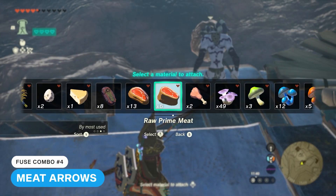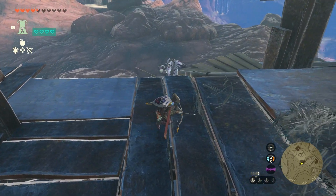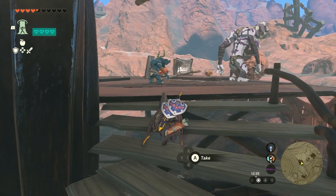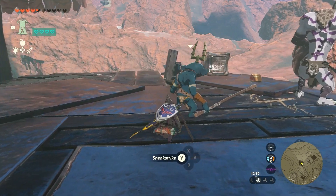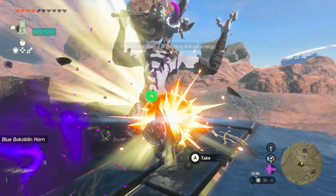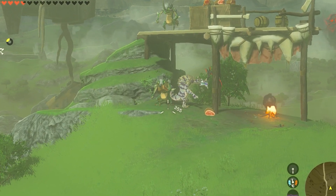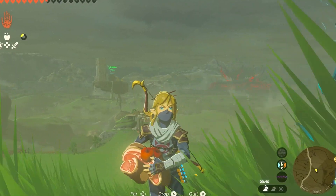Another fusion from the gameplay trailer of Tears of the Kingdom that made people very curious was the ability to attach meat to your arrows. Some might say that Nintendo were trying to raise the stakes. They're actually really useful, albeit a little bit tricky to use. If a meat arrow lands near an enemy, you'll distract them and have the ability to sneak up behind them and deliver a deadly sneak strike. If there's ever a master mode or a new game plus, this will be incredibly useful. But for now, it's fun just to watch them stand there all confused by their sudden snack delivery — you'll pretty much be an unpaid Uber Eats driver.